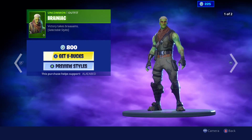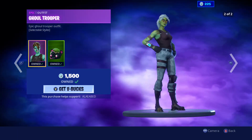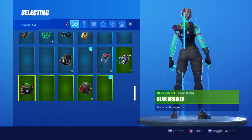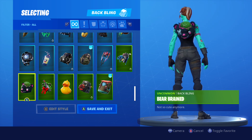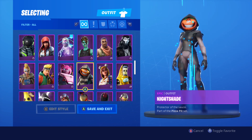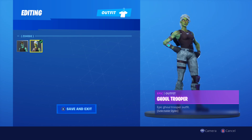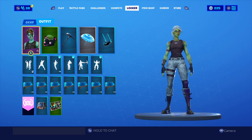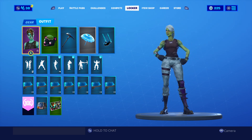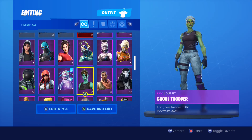I kind of want Draniac too but it's whatever. There's Ghoul Trooper with the two styles. Three and a half minutes left in the item shop. The back bling isn't so cute anymore on its own. Let me go to Ghoul Trooper — you have no new outfits, blah blah. Epic Ghoul Trooper outfit — you get zombie and then default. Let me look at the zombie style. It's kind of weird that I can't zoom in.